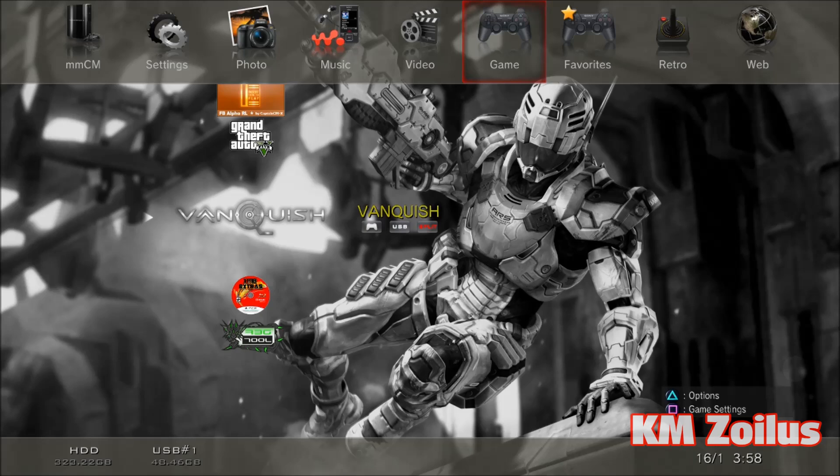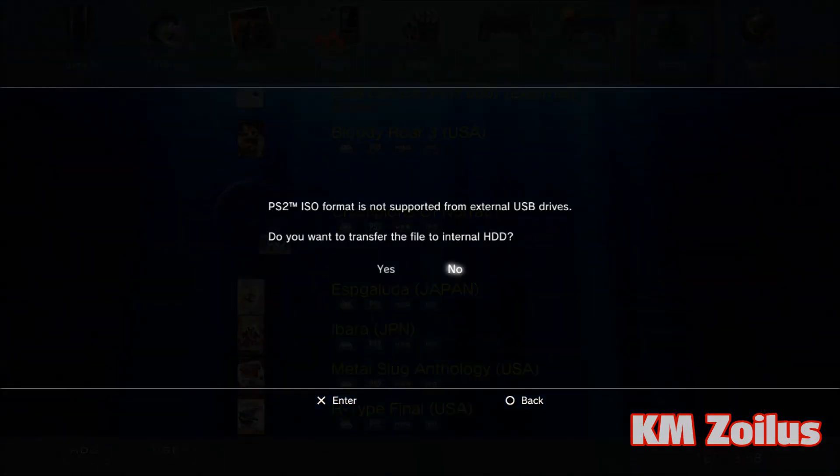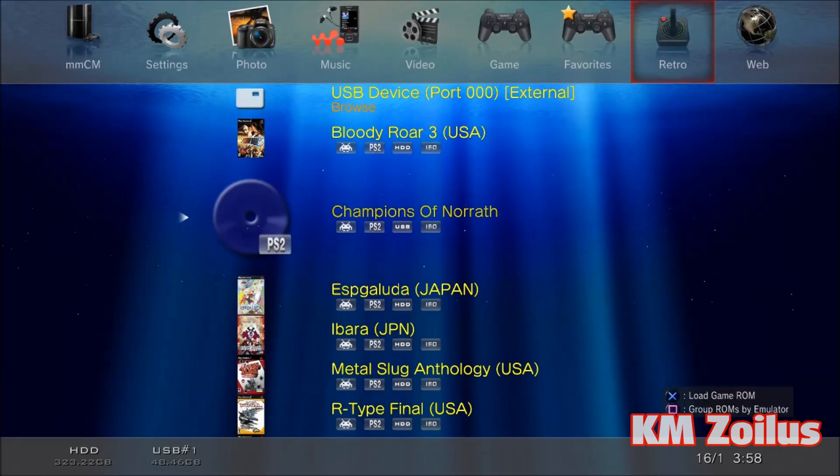For PS2, it's pretty much the same. Here we have Champions of Norrath — MultiMAN finds it. Since it's split, it can't play it directly; it has to be recompiled. Press X and you'll be prompted — hit yes. It will compile the file, which takes some time depending on size. Once compiled, it puts the ISO into the PS2ISO folder on your internal PS3 hard drive. After an ISO is recompiled to the internal drive, WebMAN should be able to see it from the XMB so you can launch it. The split files will still remain on the external FAT32 drive.